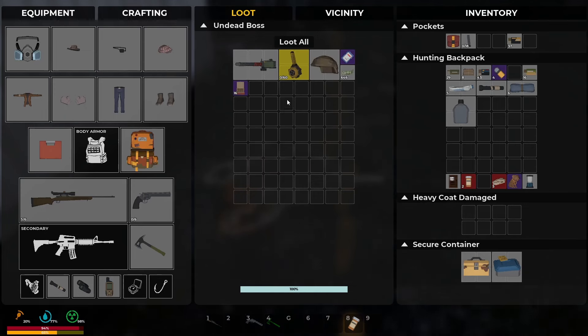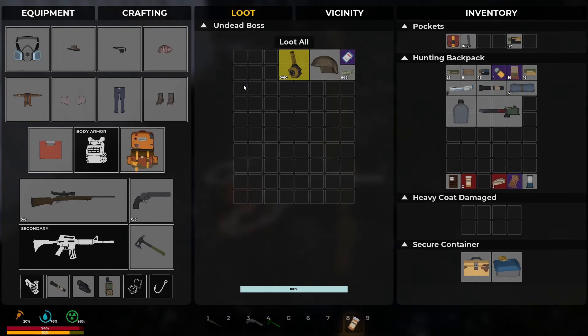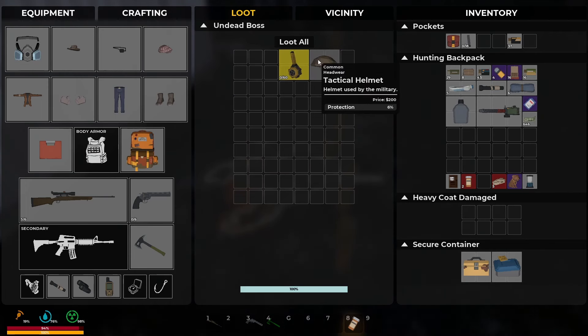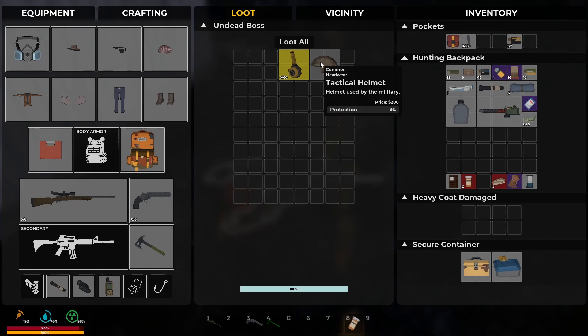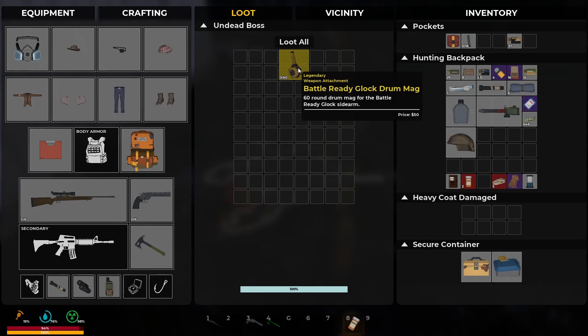What did we get? A turret gun - nice! Creek Prison key card - I've actually never been to Creek Prison, so that's good. We were meant to do it in the last save but I ended up stopping playing. And a 60-round mag for the Glock. That's kind of cool.